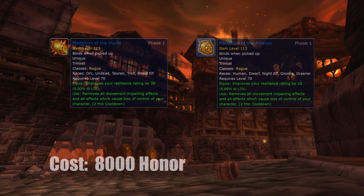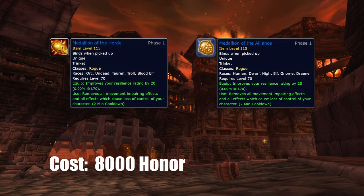First thing first: the crowd control removing trinket. It is basically the most important item for general PvP for anyone, and it won't be replaced until much much later. Also it does not cost much.